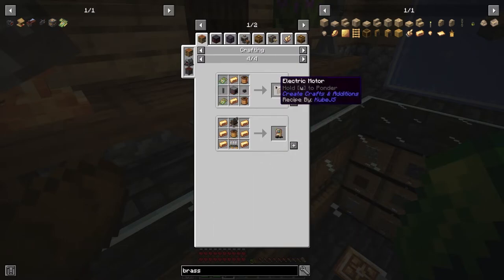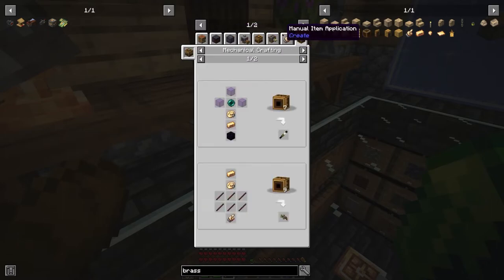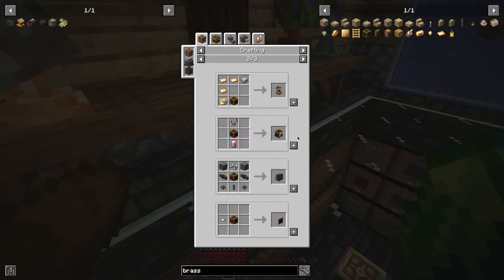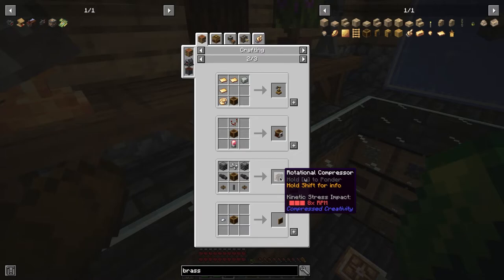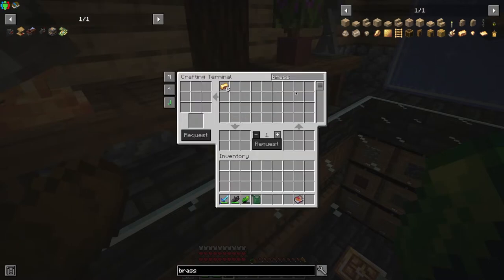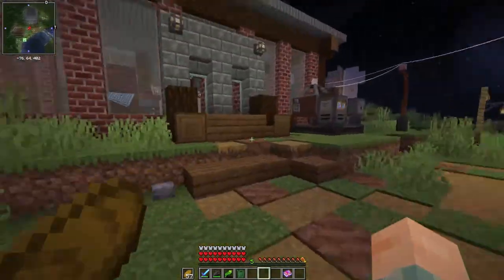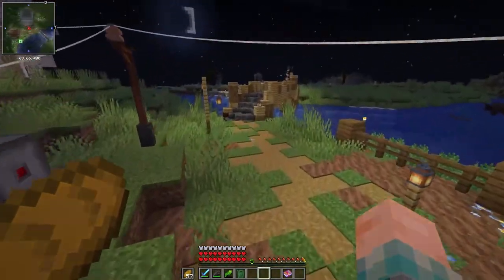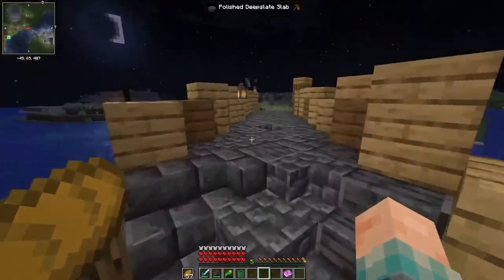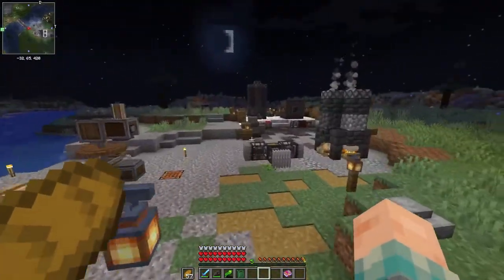There is also the rotational compressor. This will allow us to take Create rotation — Create torque — and turn that into pressure from Pneumatic Craft. This is probably going to be the way that we create most of our pressure this let's play because it is very simple to set up. It's renewable, it's very clean, the explosion risk is pretty minimal, and it doesn't cost us a bunch of fuel. So I think I'm going to call it for an episode here because we have done so much.